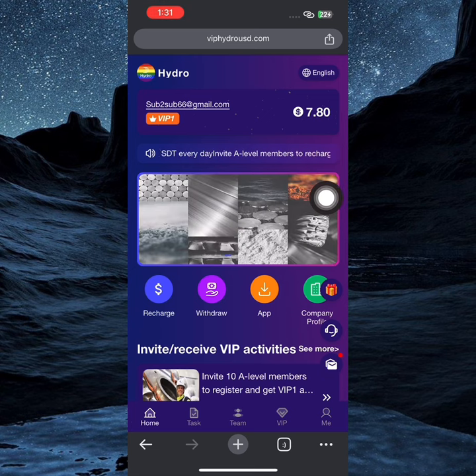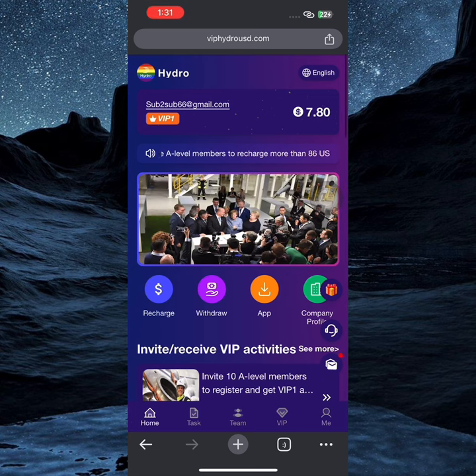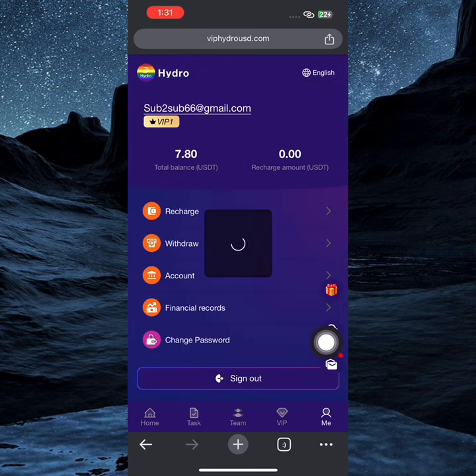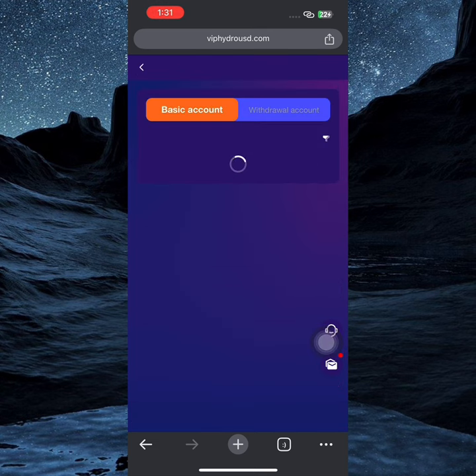Before that, I'm going to show you how you can make even more on this platform. Besides the regular offers, the VIP tier has five phases that were completed today, and your total profits will be 850 USDT. Let me show you how you can upgrade to VIP.